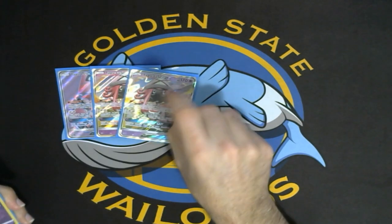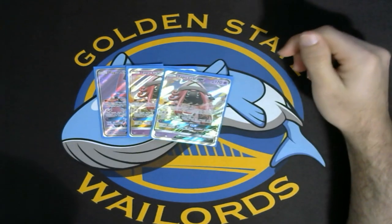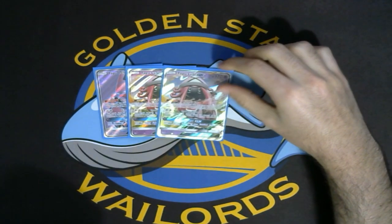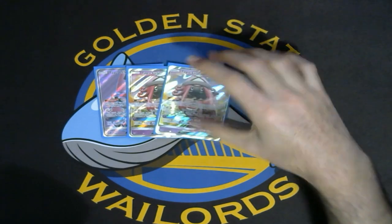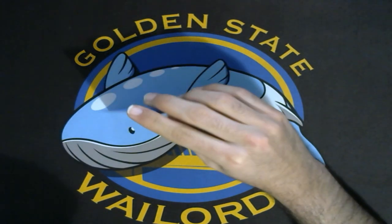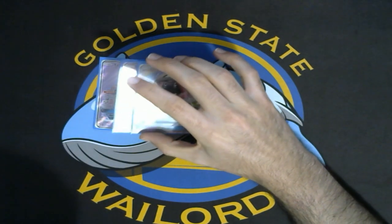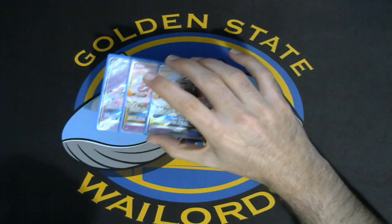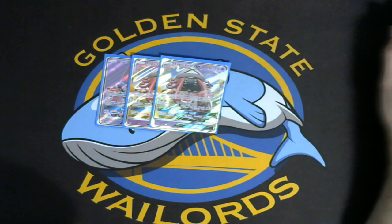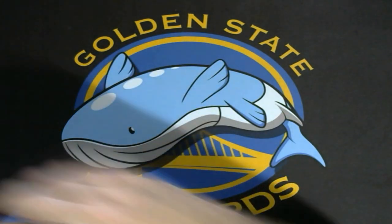We also have three Tapu Lele GX. Everyone knows what this card does — it needs no introduction. Energy Drive is very good in this deck because it runs so slowly that you're able to just Energy Drive into things while you Ability Lock, and that can be enough pretty often. A lot of decks don't really want to or need to ever use Energy Drive, but it's pretty big in this deck.